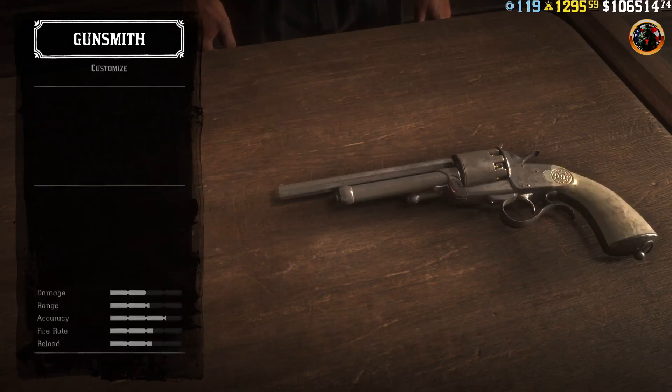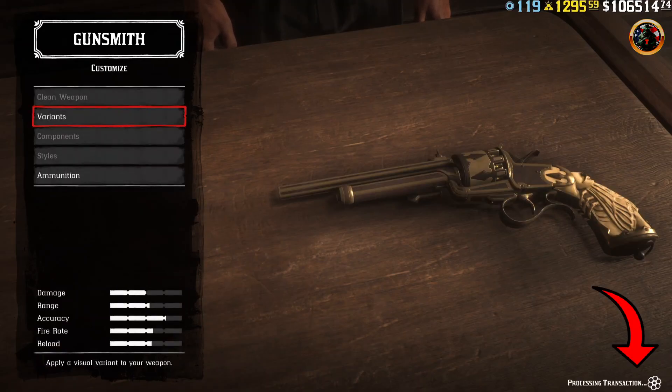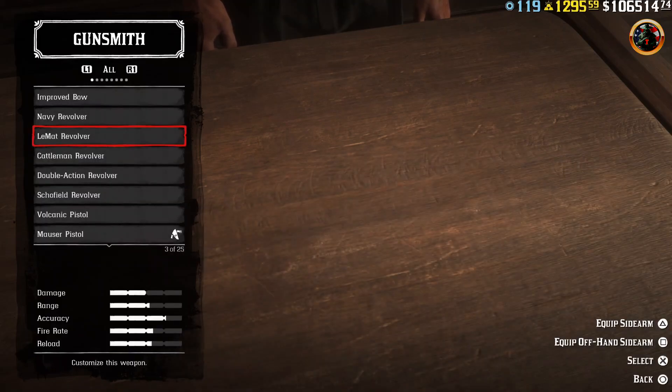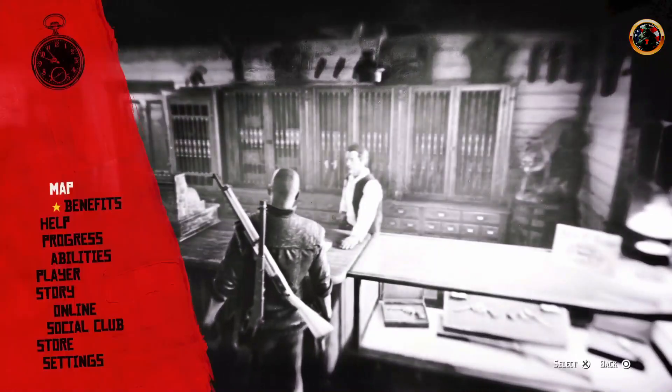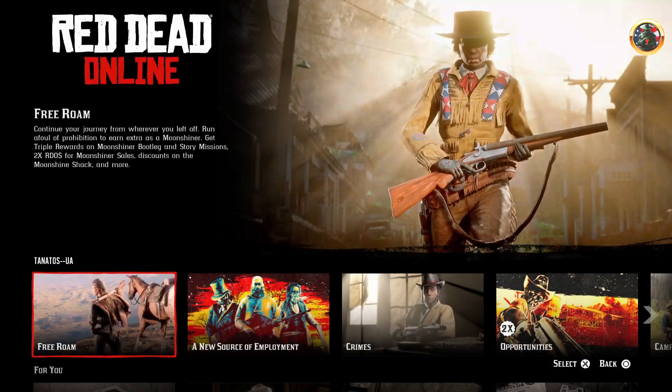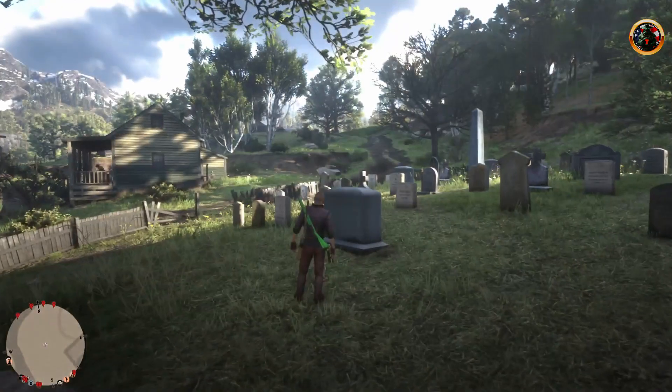Watch the screen. If you see signs like this, you need to change the session. Go to the main menu, choose online, then free mode, and do everything again step by step.